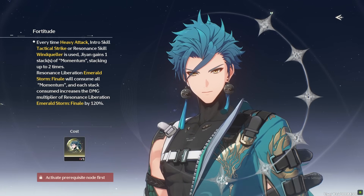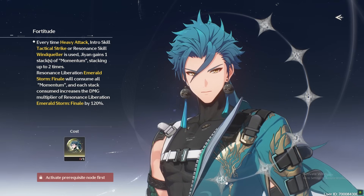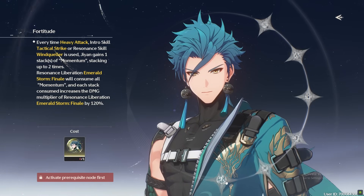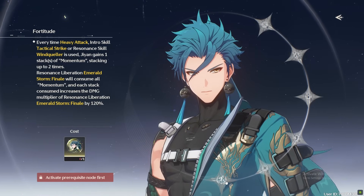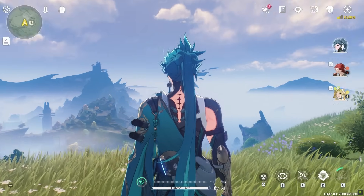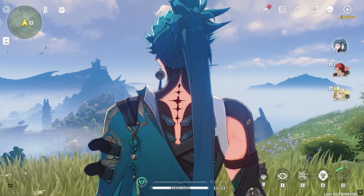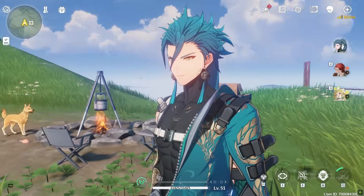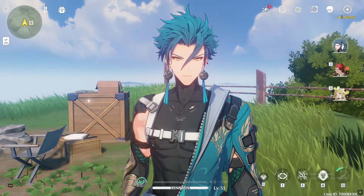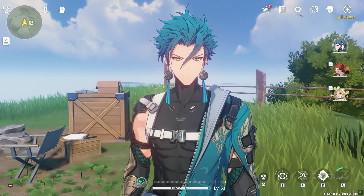For F2P or low spenders, just stick with S0 Jian, as he is already strong without any advancements. You can pull the weapon as it is a very strong weapon and can be used on other characters as well, making it a nice investment. Let me know in the comments which character build guide I should make next. Don't forget to like and share the video, and subscribe for more Wuthering Waves content. Thanks for watching.